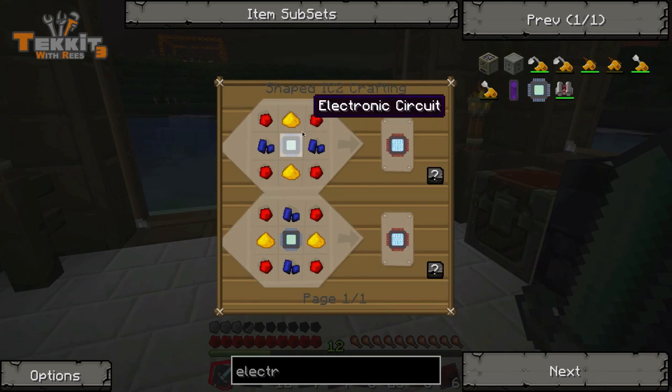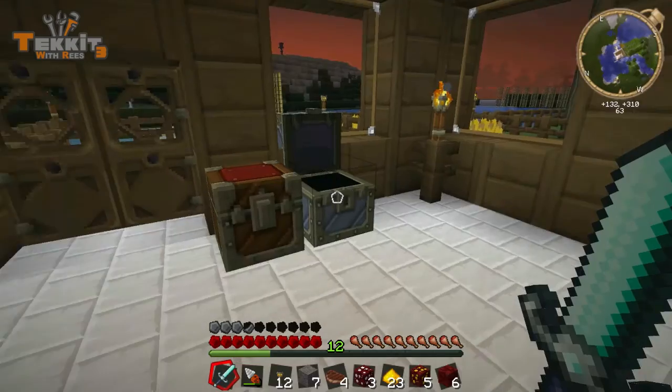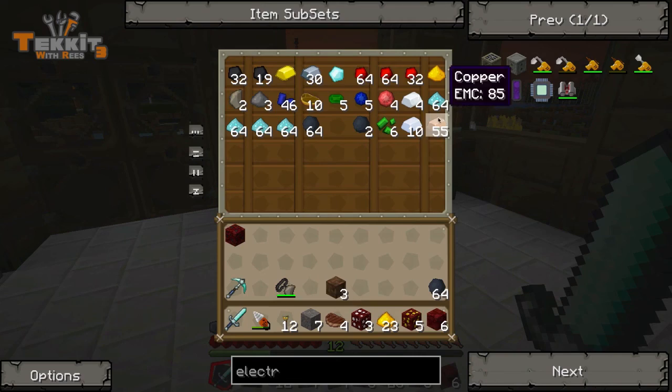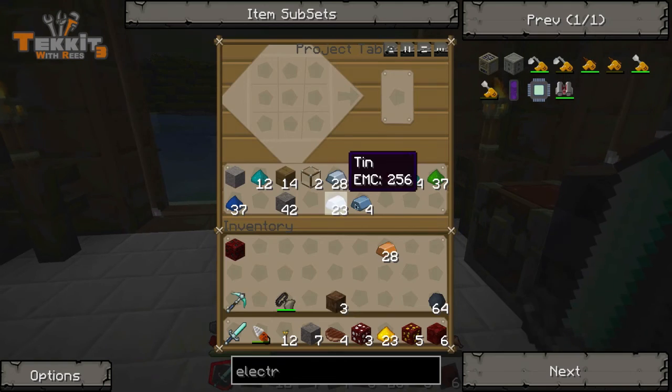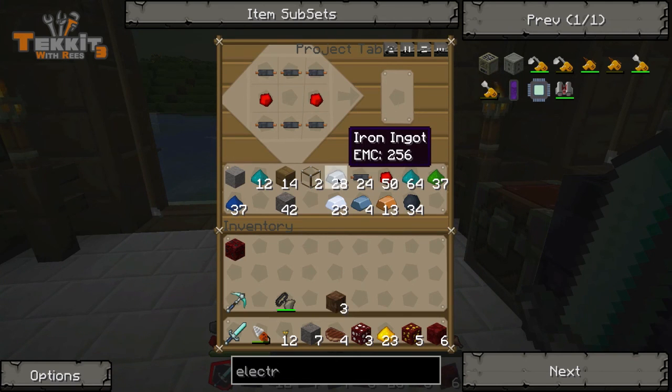Advanced circuit — so we're going to need one electric circuit, which means we're going to need some more cables. Plenty of stuff to make cables. Let's make a few batches — about 30 cables. And the electric circuit: with some refined iron — there it is — gives us one electric circuit.